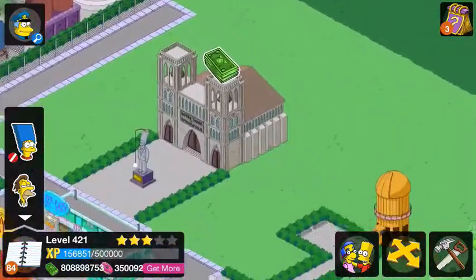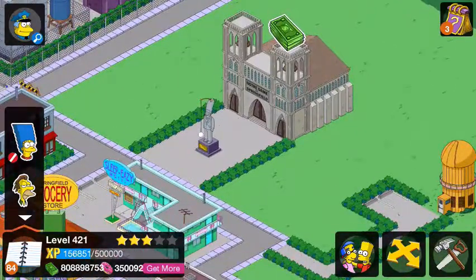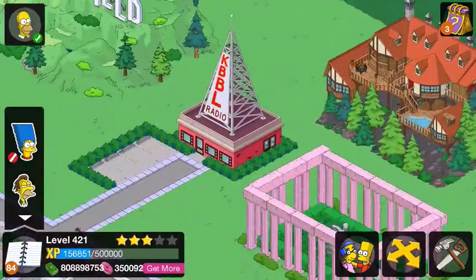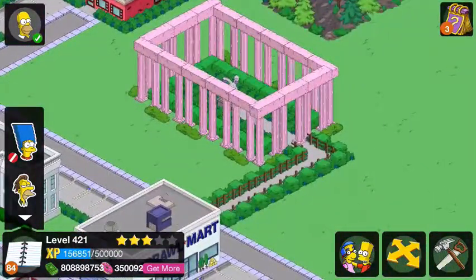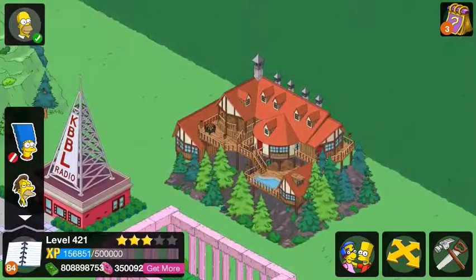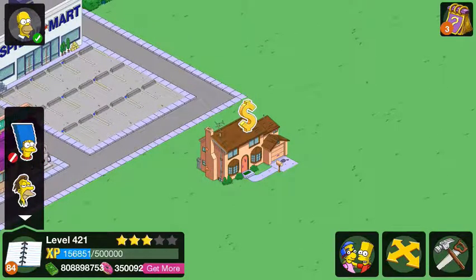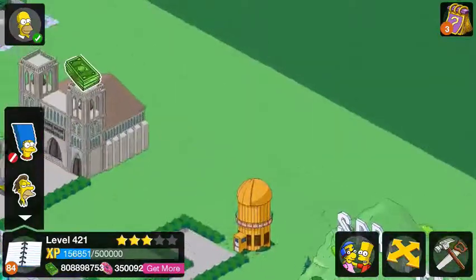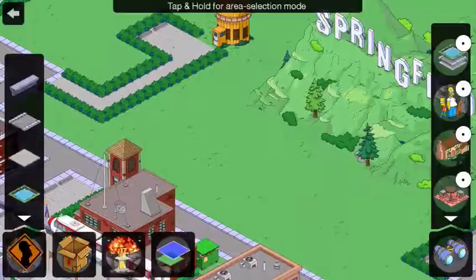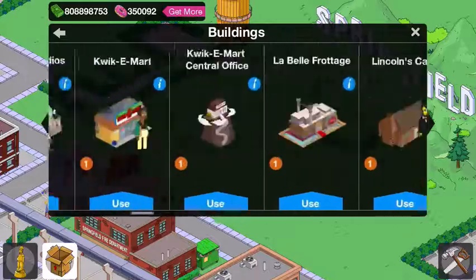Up here — east, or I'm really not sure — we have the Notre Dame de Springfield, the observatory, Springfield sign, KBBL, this custom Parthenon that I built, and the Mountain Lodge. Simpsons House is here because I don't have a place for it. I have all these buildings out here because this area is going to be forest. I have a lot of buildings in my inventory — the list goes on.